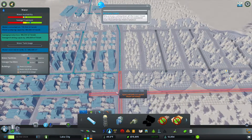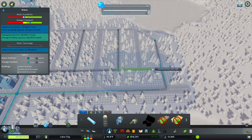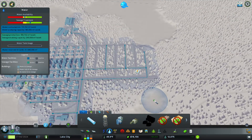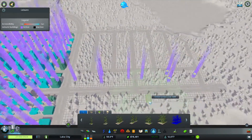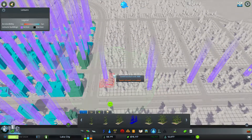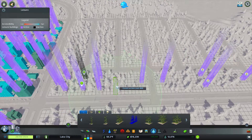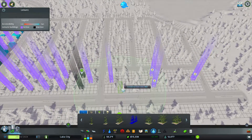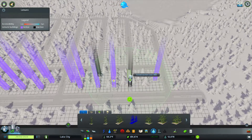Right there, then down the middle, and then we connect the back end. We could do redundancy but I'm not too worried about any cataclysmic event because I turned those off. The natural disasters are really gimmicky.